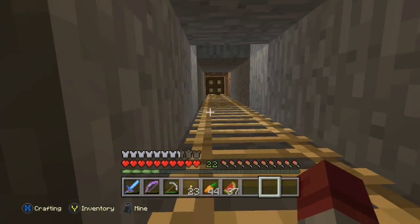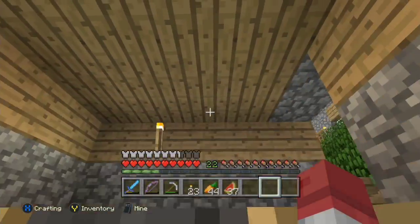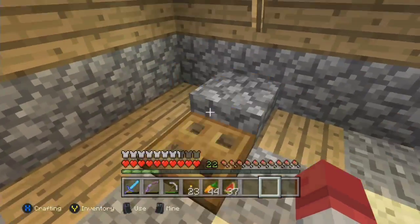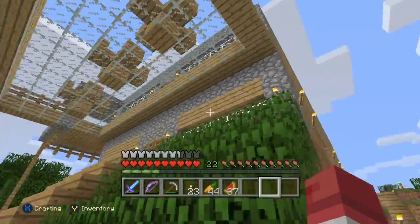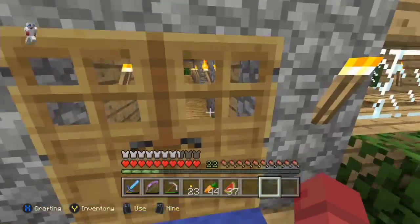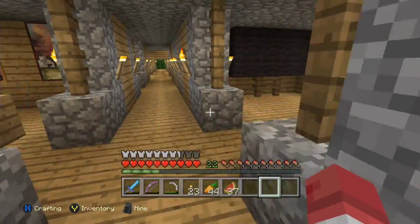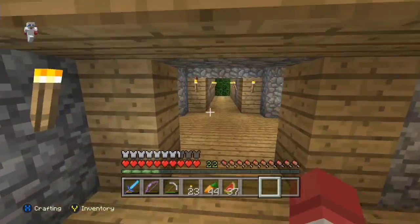We have a walkway next to the house now, but when we add the roof over it — like on the other side of the house, on top of this part of the path — it's gonna look really nice. And then we're gonna have that second floor walkway like we do on this side. The music is playing now.